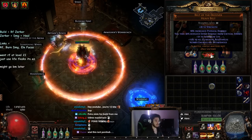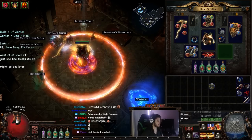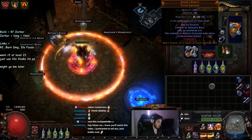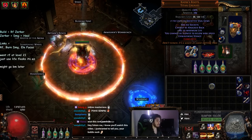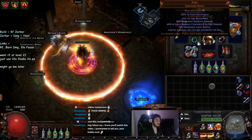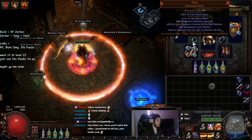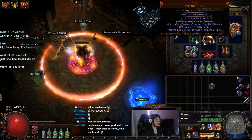Belt of the Deceiver increases the damage targets take. Kaom's Roots give me around 600 life, immunity to stun, and immunity to chill, freeze, and Temporal Chains — insane boots. My ring is nothing too special, just life. This ring is a Pyre right now; ideally it should be a life ring but I haven't found a good replacement yet.